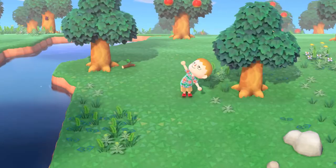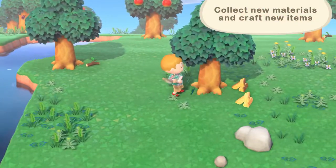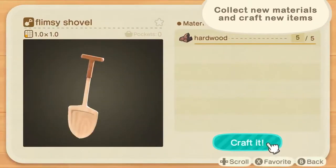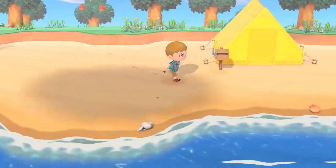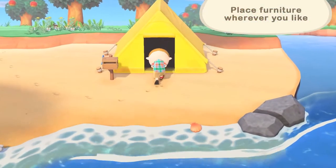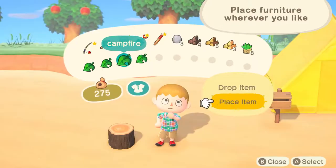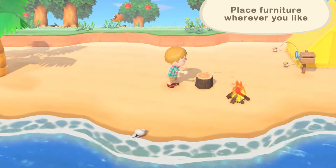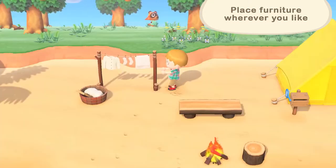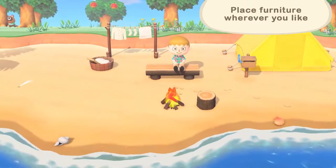You can use the tools you craft to acquire new materials, and with those, you can craft more items. Feel free to place furniture inside or outside. You can fine-tune the arrangement so that the decor expresses your style, and you can fully enjoy the deserted island life.